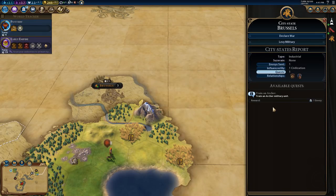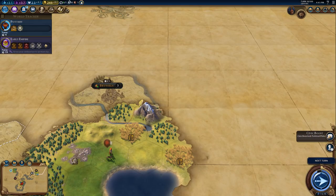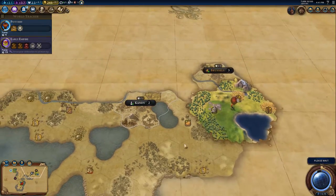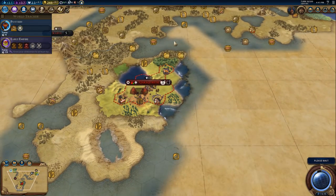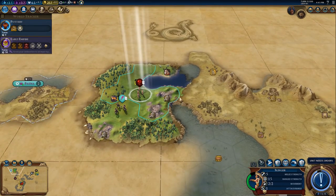Brussels has a quest - train an archer military unit. Well, we're going to be doing that, aren't we? A new city-state has appeared - good. This is not going too bad at all. He's gone - but we do have the bonus.